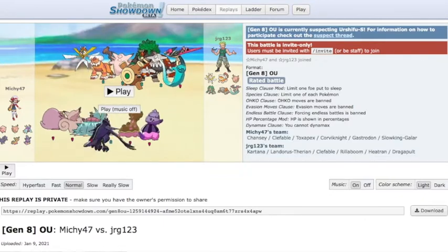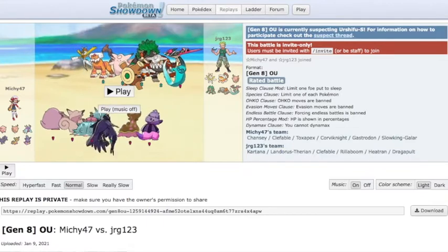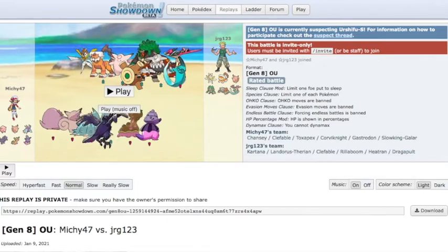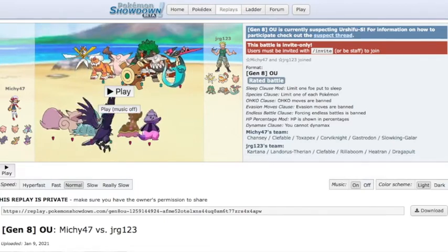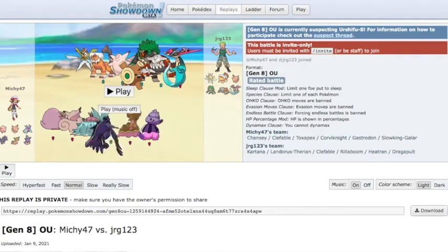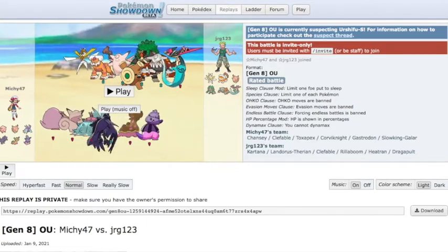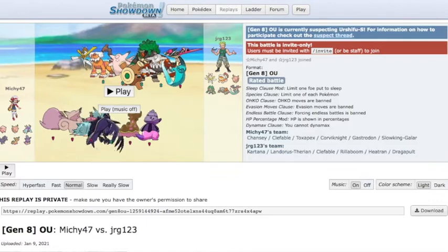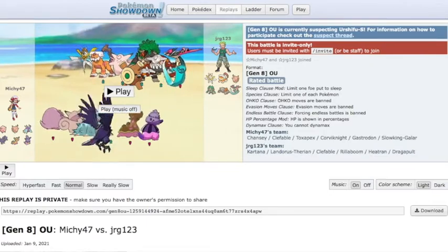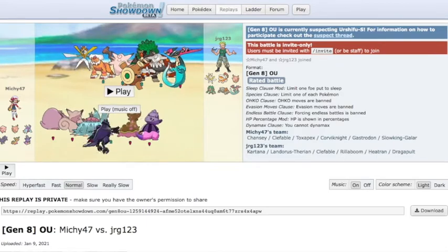Today I'm going to talk about beating Stall in Gen 8 OU. I haven't posted in a while, but I've been playing a bunch of games and I've gotten pretty high up on the ladder. I started noticing that around the 1700s and 1600s, you see a lot of Stall. I know a lot of people are complaining about Stall, saying that when they ban Urshifu — and we know they're going to, at the time of this video it's still being suspect tested — that Stall is going to get really hard to break. Because right now, the Future Sight Slowbro with Teleport into Urshifu, then clicking a Choice Band Close Combat or Wicked Blow, is pretty much unstoppable for a Stall team.